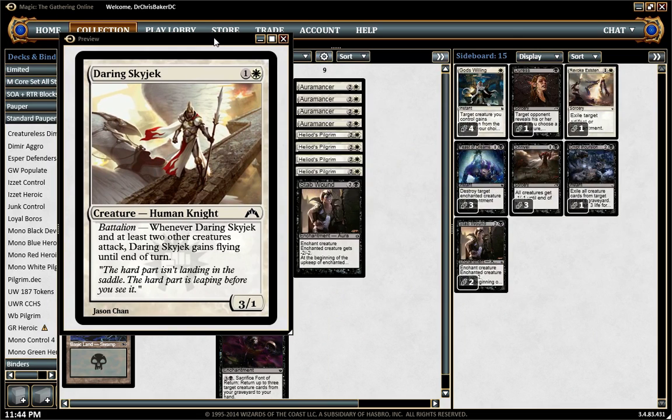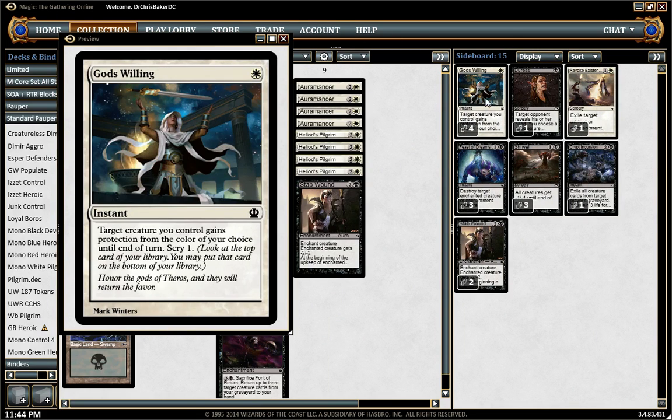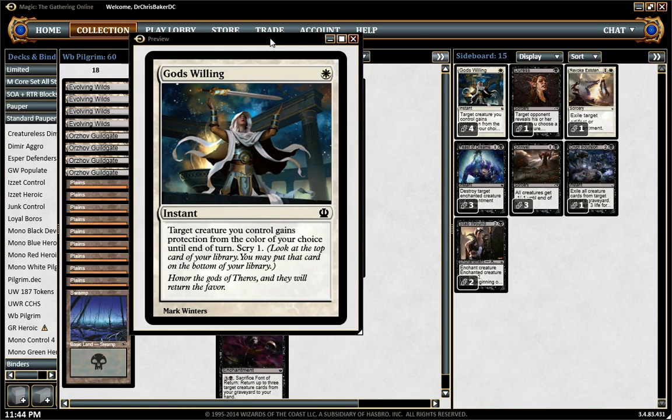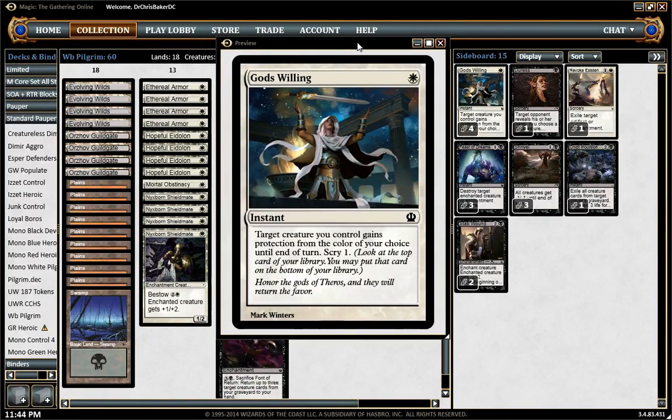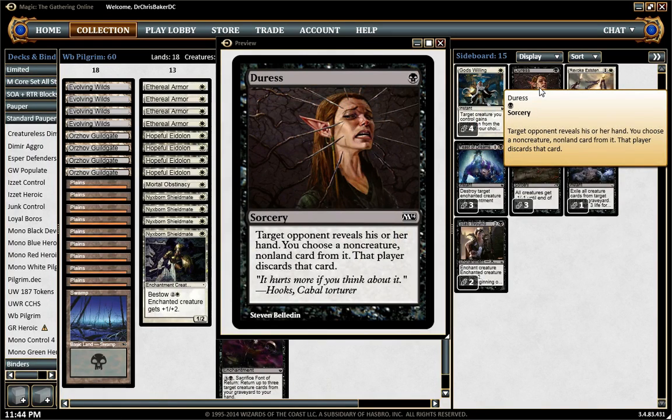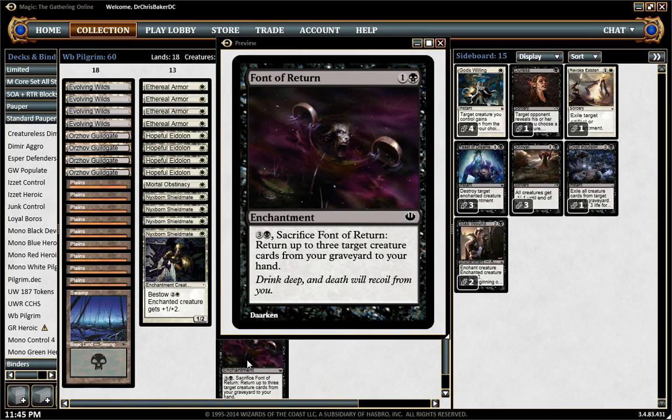Looking at the sideboard — God's Willing is insanely good, so it merits the full four basically, because any deck running Grisly Spectacle or Feast of Dreams or anything targeting our guys, we want that card. It's insane. Duress is fine — it's mainly to hopefully snag a really timely Crypt Incursion, or a counterspell, so you can land the Font and then use it if they don't have the Incursion.